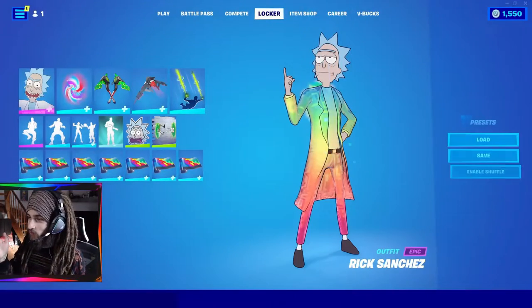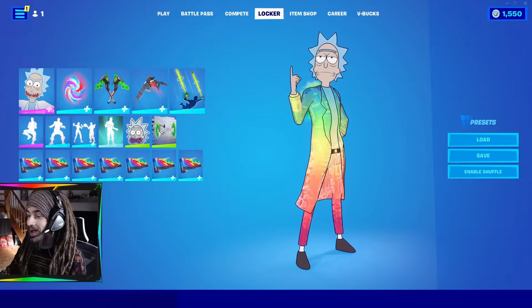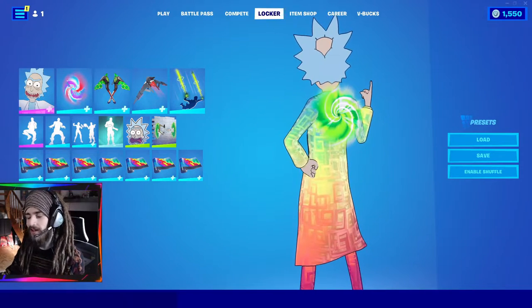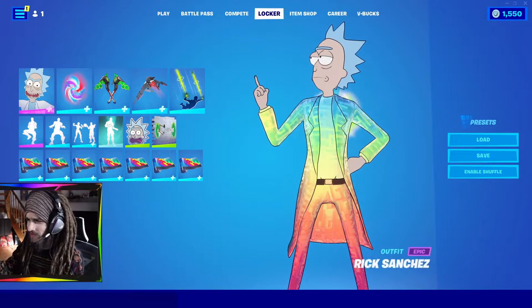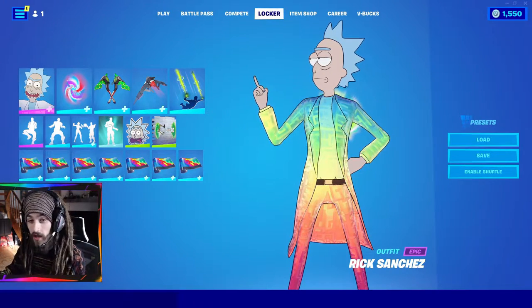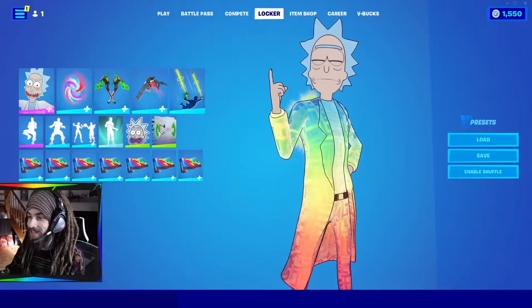The next skin I have is Rick Sanchez from Rick and Morty. I like Rick and Morty a lot. I saw the rainbow style variant of Rick and I wanted that so bad. I had to be around level 180 to 220 — I really forget — but I had to play a good amount of Fortnite during the alien season to get this skin.